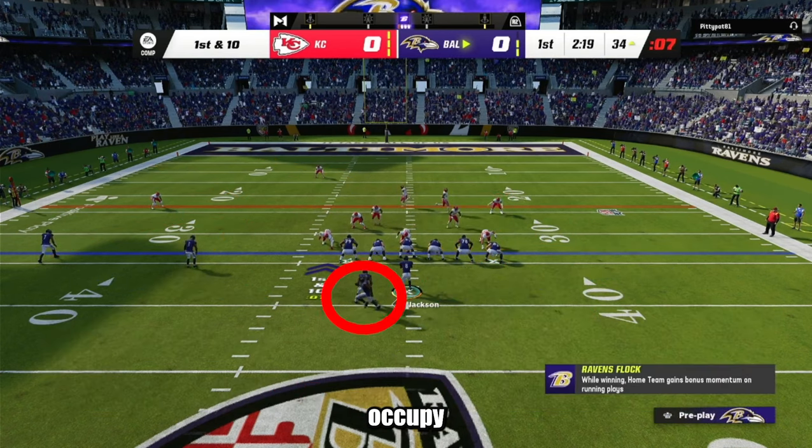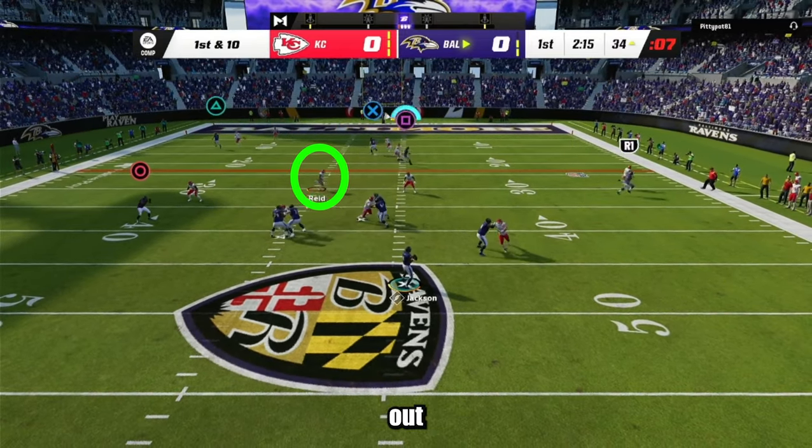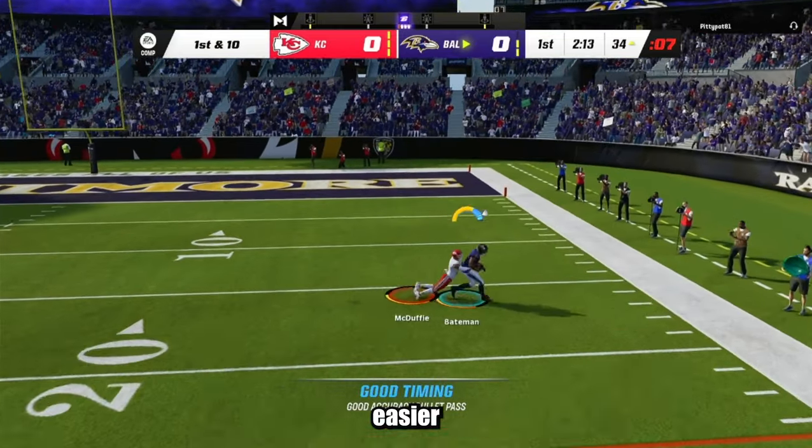One thing to notice here is that the orbit motion was able to occupy the user defender. As you can see, this led to the user being completely out of the play, which helps you make easier reads.